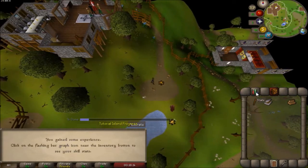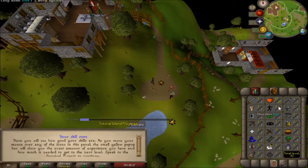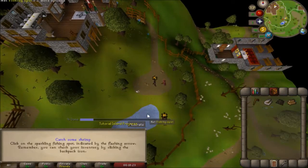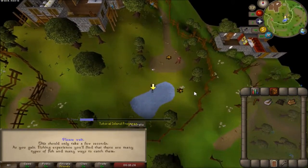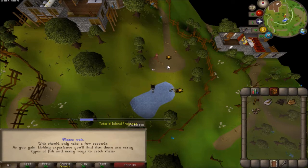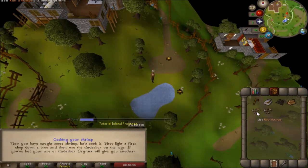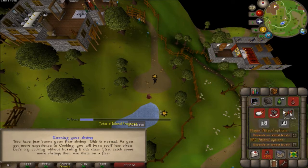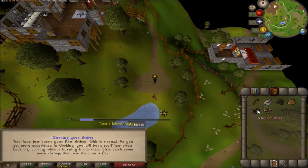Next, we're going to burn one of the logs by using our tinderbox on the log - it may take a little bit of time. There's going to be a flashing stat screen, so go ahead and click that to see all the skills in RuneScape and what level you are in them. She'll give us a net, and we're going to click on the fishing spot and catch some shrimp. Catch two shrimp because you're going to burn the first one when you try to cook it. I highly suggest you go to Options, then Controls, and click the Shift button - this will allow you to hold Shift and click on an item to shift-drop it, rather than right-clicking and selecting drop.